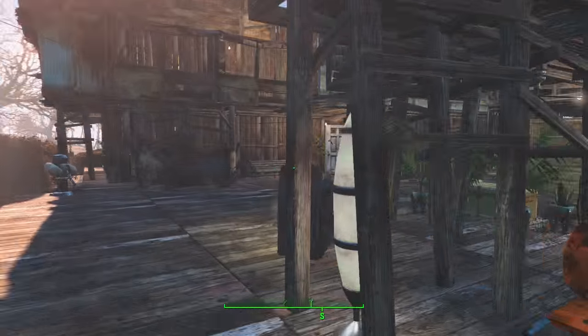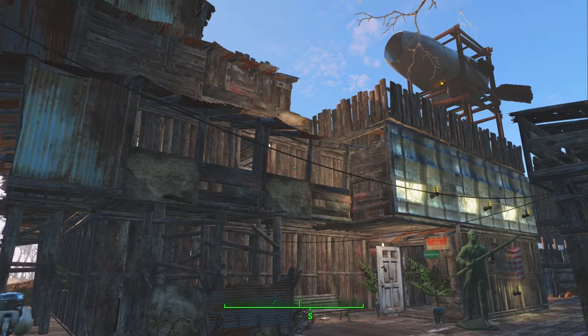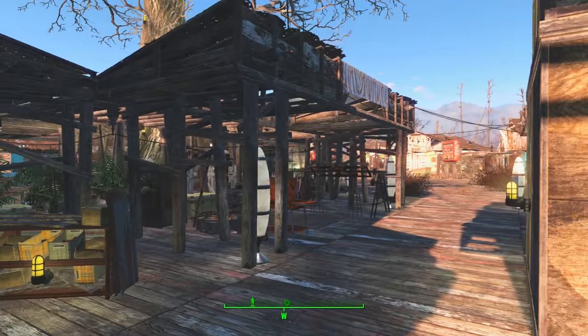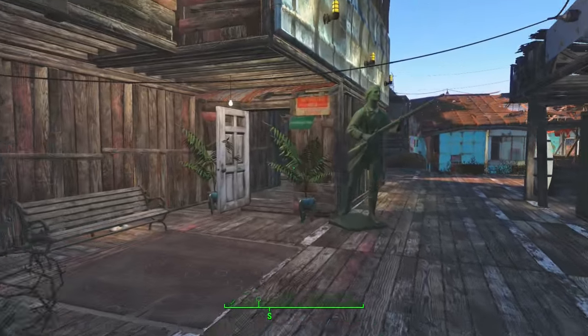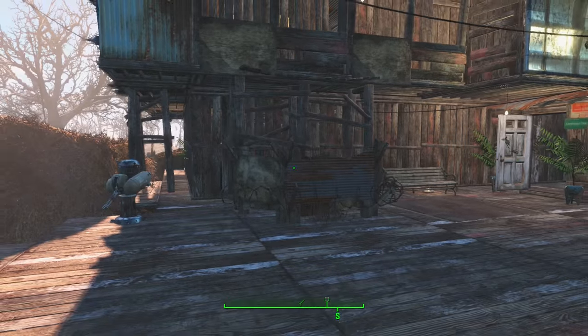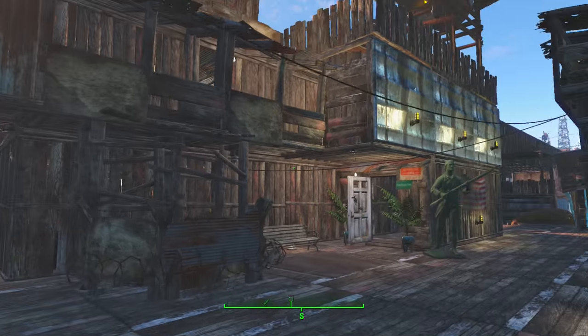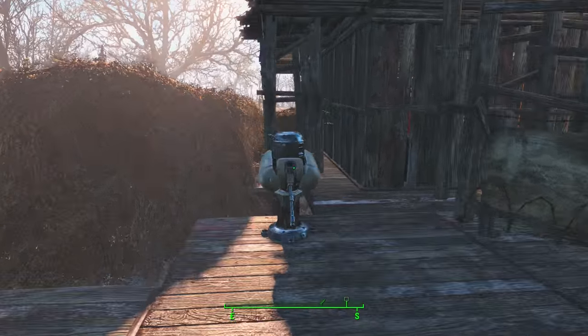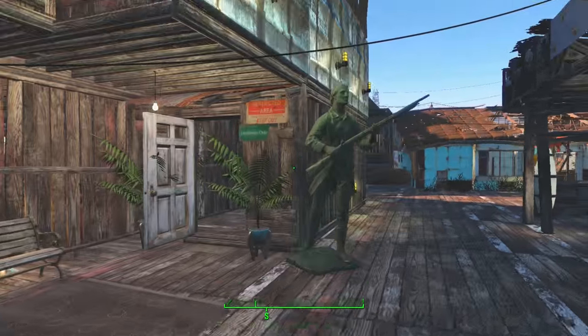So I'm just going to showcase inside here, which is City Hall — I think I finished it, yep. We'll talk a little bit about the final showcase and the way I'm going to make that video. On the outside we have a guard post because the mayor works in this building, so we need a bit of security. We've got a turret as well and a little statue on the outside.